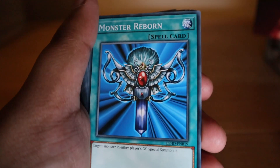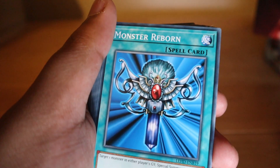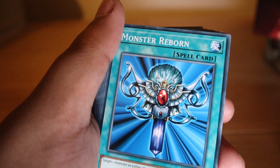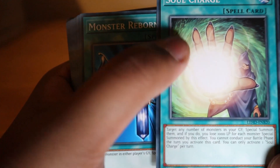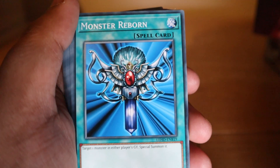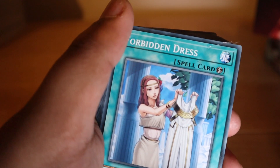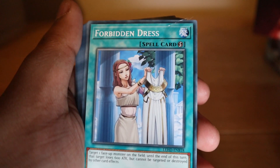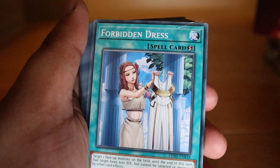Soul Charge: target any number of monsters in your graveyard, special summon them, and lose 1000 life points for each monster summoned this way. You cannot conduct your battle phase this turn. You can only activate one Soul Charge per turn. I think this is a card Rafael used against Yugi. Monster Reborn: target one monster in either player's graveyard and special summon it — a classic.